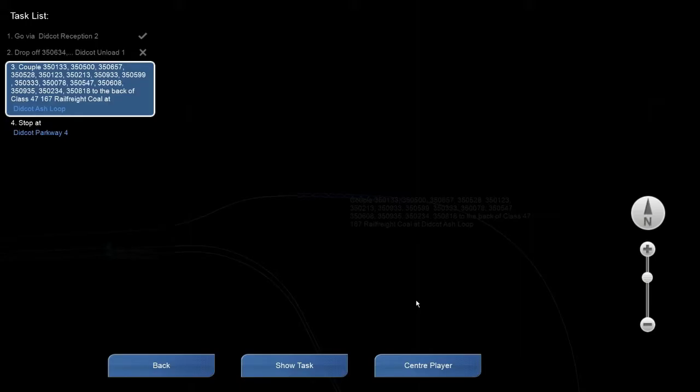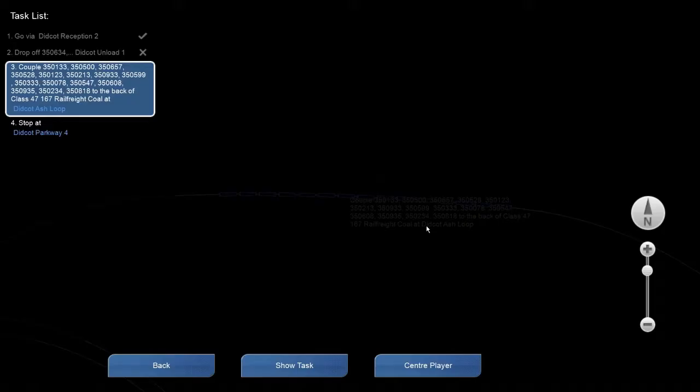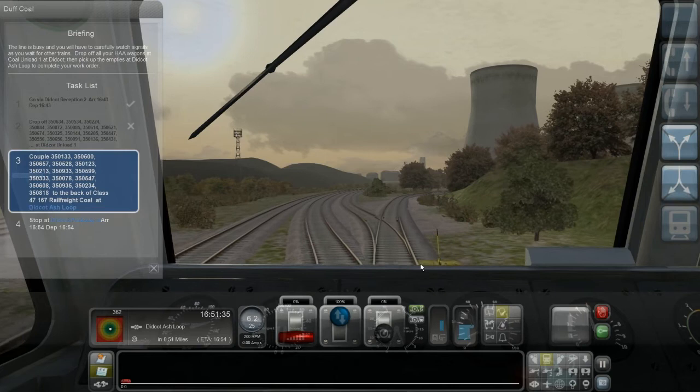Let me change the last switch — see if I can take that one. This last switch will take me left but I have to go right of course. Let's quickly do it here before I pass. Speed up — I'll go to the right.